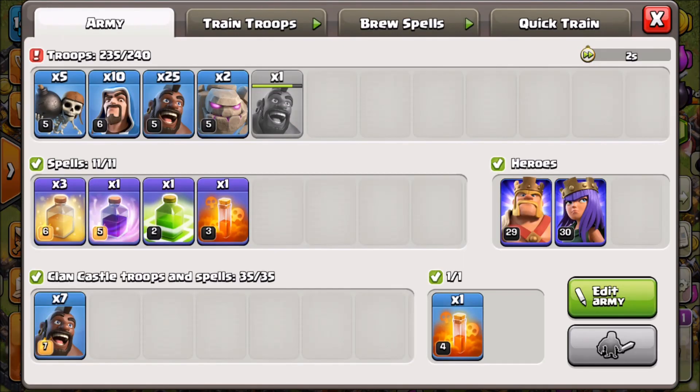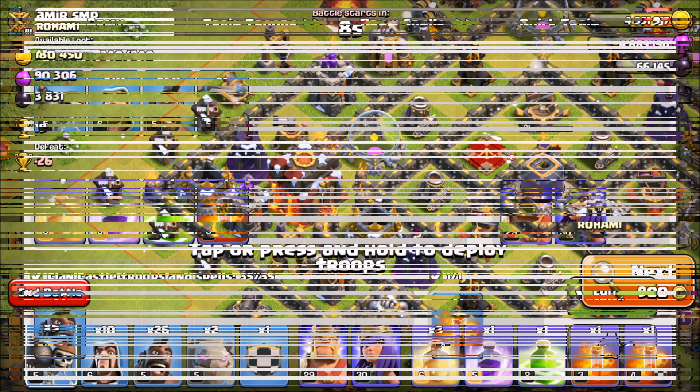We're going to use a couple different variations of Hog Rider attacks. First one we're just going to do a straight-up GoHo, then we're going to do a GoVaHo, and then we'll try something fun with the last one. Let's go ahead and find a raid — we should be able to find something real easy to hit.